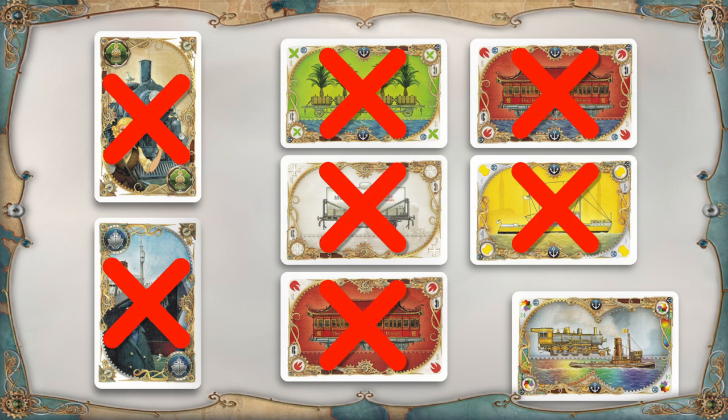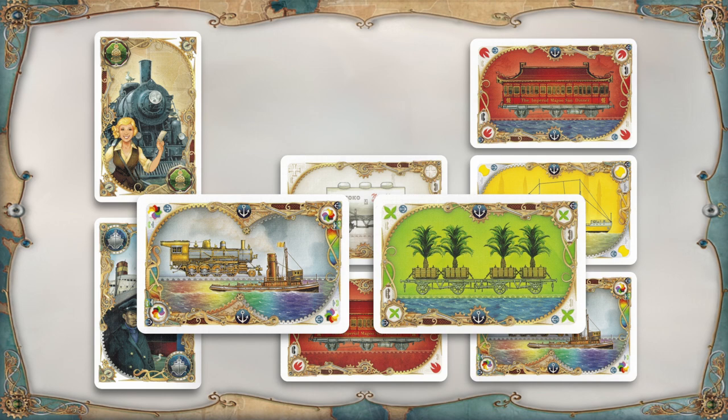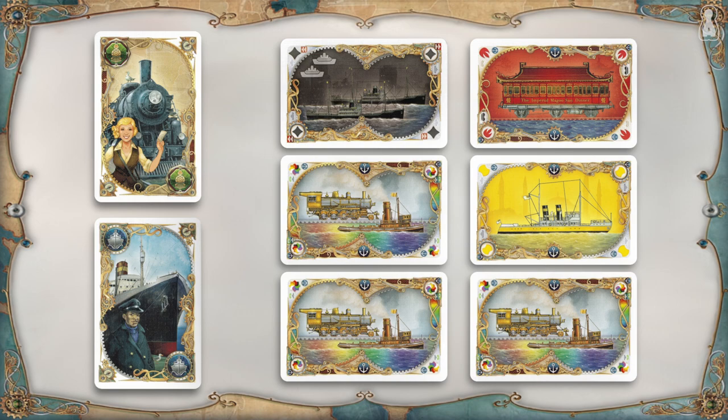Following the same idea, a player cannot draw their first card blind from the deck and then take a face-up wild card. But with a little bit of luck, they can draw a wild card from the deck and take another face-up card, or even draw 2 wild cards blind. If ever 3 wild cards are visible at the same time, all 6 cards must be discarded and replaced.